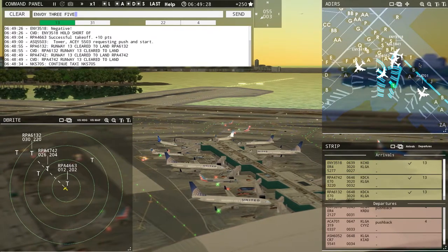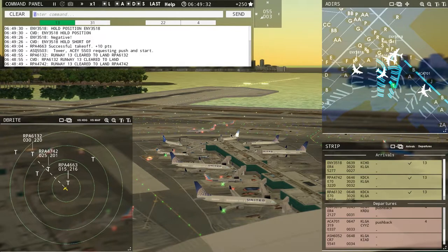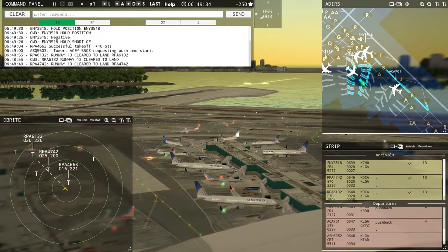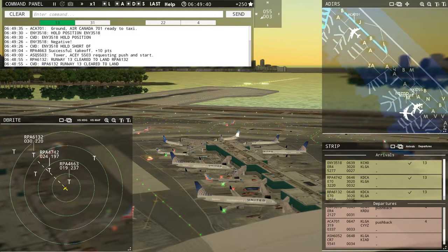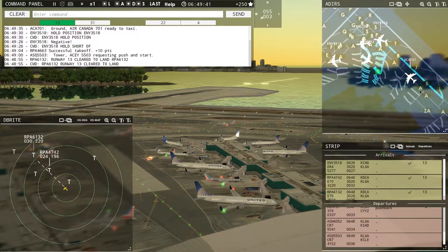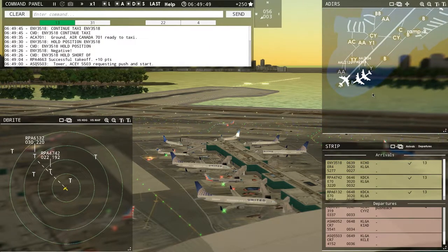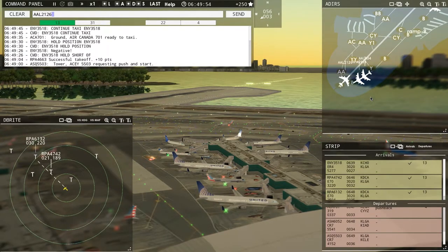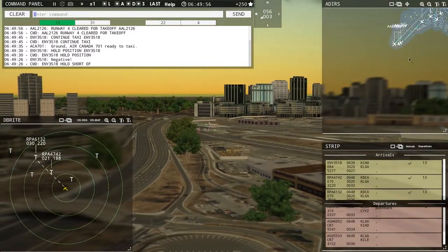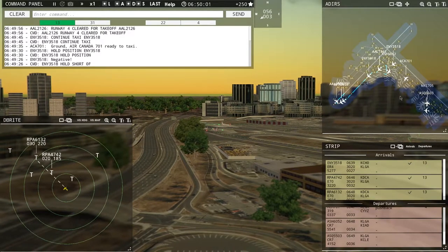Envoy 3518, hold position. That would have been a bad accident. Ground, Air Canada 701, ready to taxi. Envoy 3518, continue taxi. American 2126, runway 4, clear for takeoff. I need to get people out of here right now — it's really hectic at this current moment.